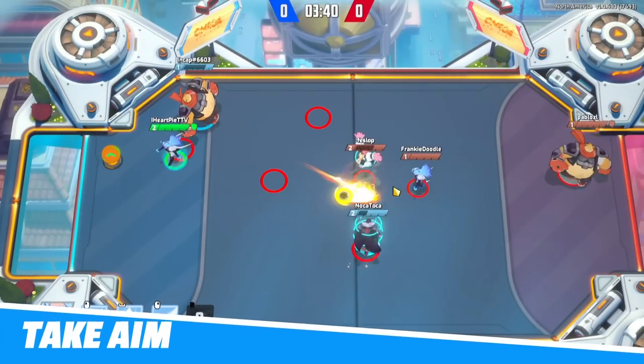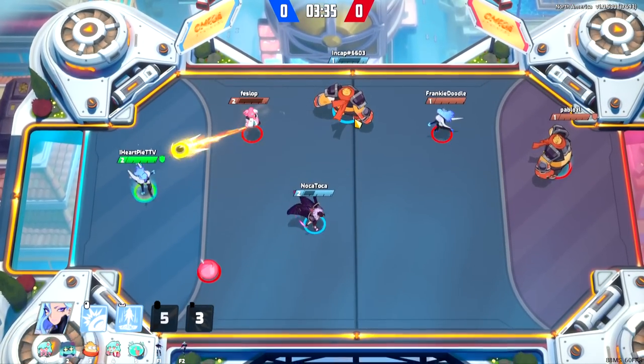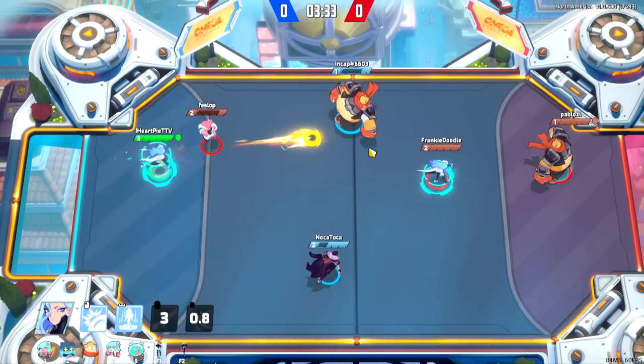Now it gets a little bit deeper, but obviously it's still a bit boring if you're just bouncing the ball back and forth until one of you runs out of cooldown. So the next tip is to take aim. Many players starting out, myself included, are a straight shooter, always aiming directly forward at the goal.